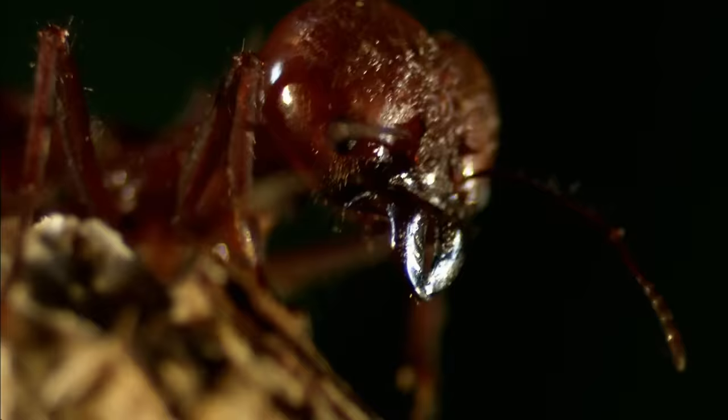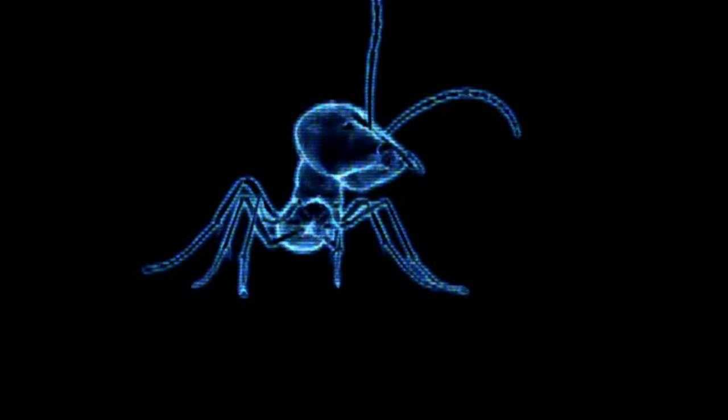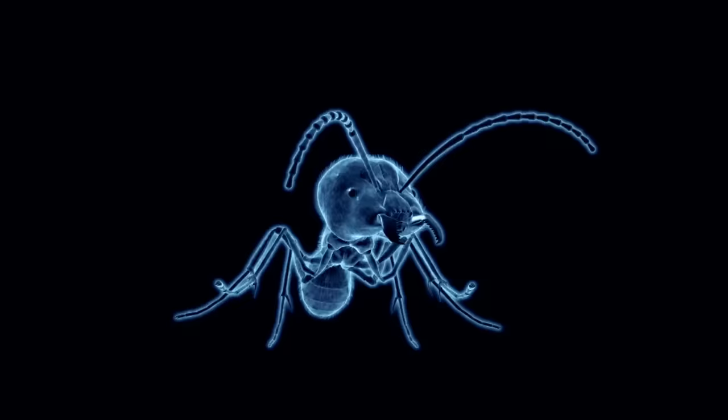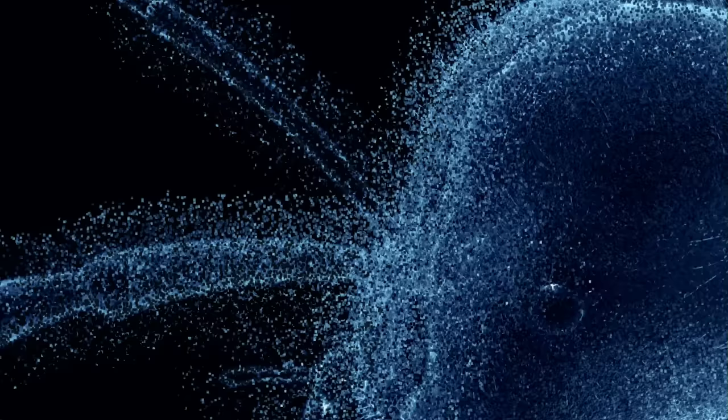At the first sign of trouble, you find yourself face to face with a leafcutter soldier. There's got to be constant guarding of the colony so that they don't get attacked, both foraging lines and the colony itself. You don't mess with a leafcutter ant soldier.